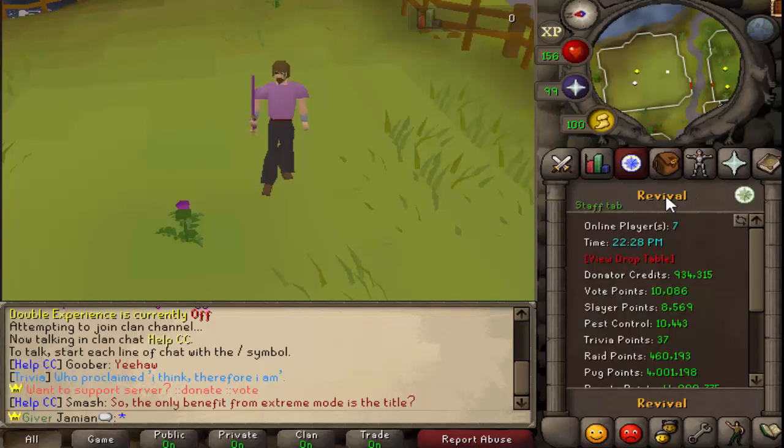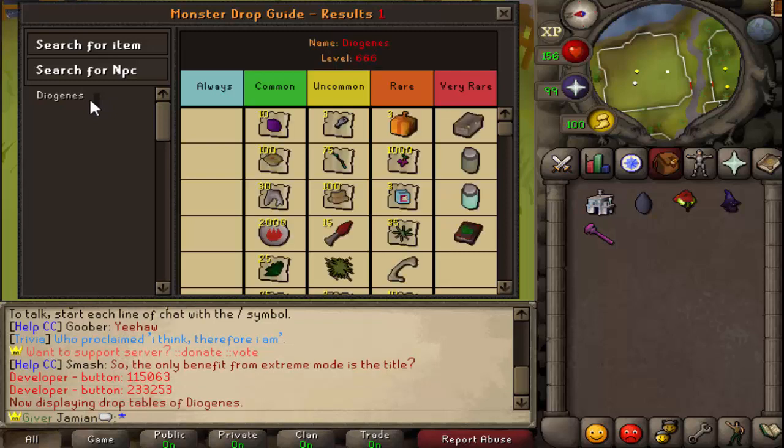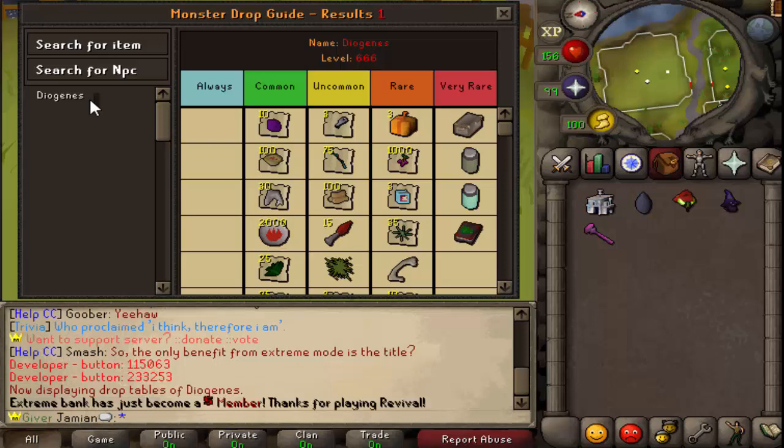Diogenes got a drop overhaul. When I designed the boss's drops, I knew that a lot of the drops wouldn't even get looted in mass-type situations, so they weren't good. But the problem with them not being good is that no one's going to loot them. I made the items so bad that no one wanted to loot them - so whether they were not looting them because they were lazy or because they're not good, the result was the exact same.